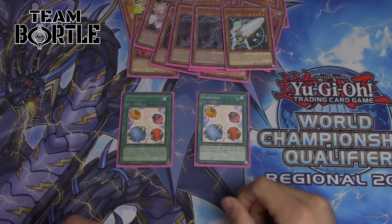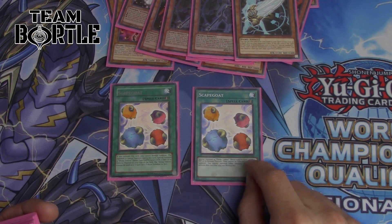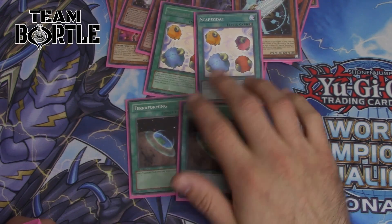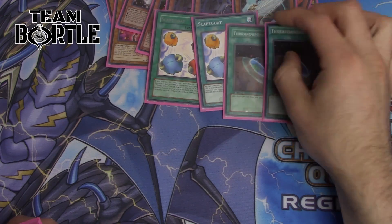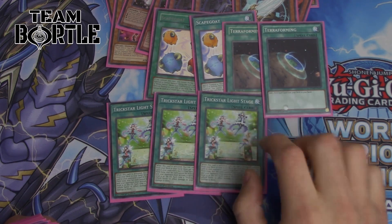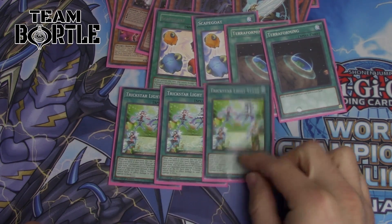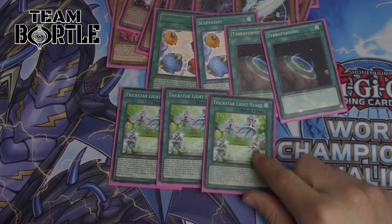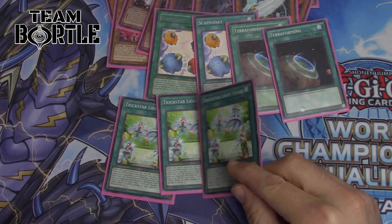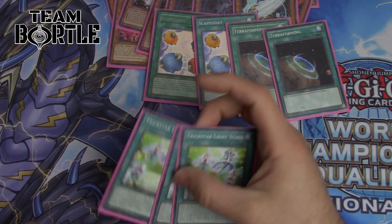Now our spells: two copies of Scapegoat again — if you resolve Scapegoat you're probably going to win the game. Terraforming is at one since it got hit on the banlist. Tri-Gate — you have to play three. This card is insane because you can hit any back row, triggering it before it activates, and you can snipe those Widow Anchors before you summon Kumongous. They honestly need to hit this card — it's not once per turn, so you can activate all three in one turn.